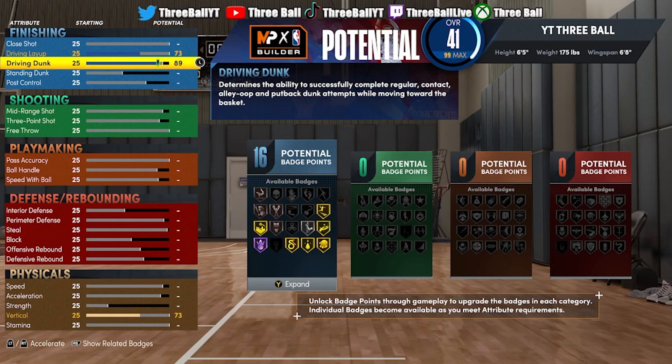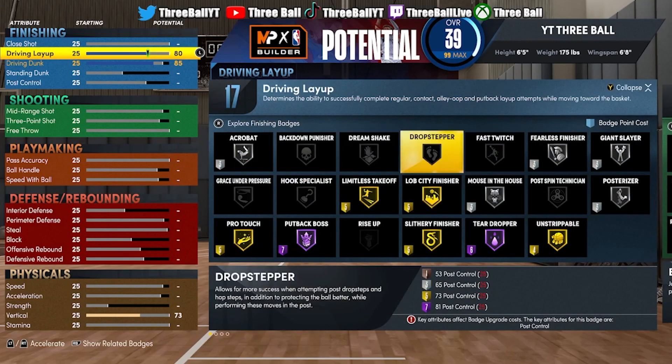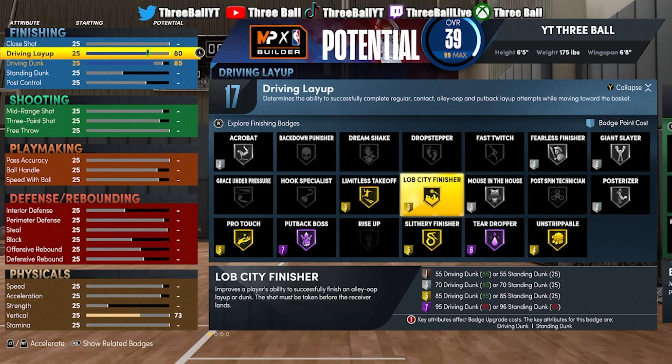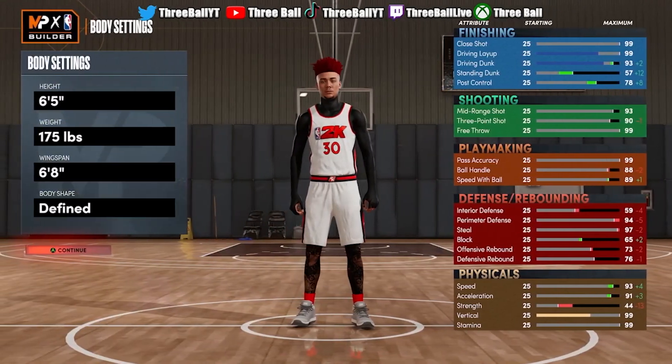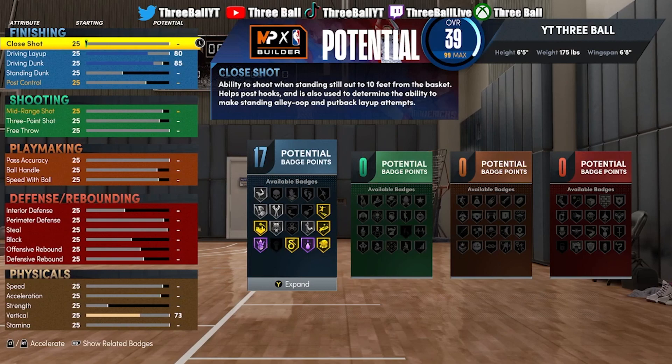So you want to put the driving dunk up to an 85, and then you want to put your driving layup all the way to an 80. This is so that you can secure 17 finishing badge upgrades, and you will have silver finishing badges. I think this is really enough because mainly you're going to be playing twos — if the dunk is wide open, you're going to get it.